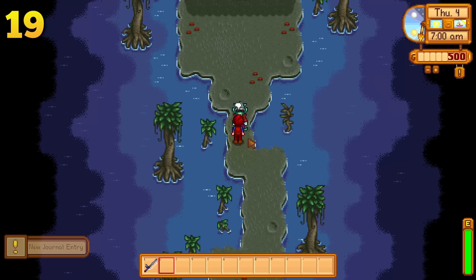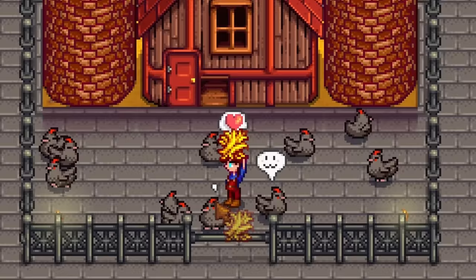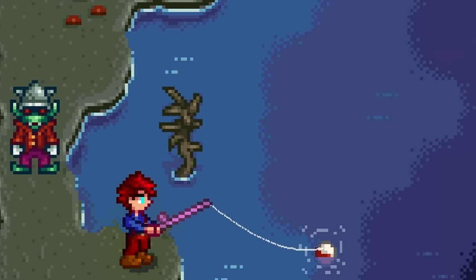You see this henchman? He is blocking our way. To get past him, you need to feed him some delicious void mayonnaise. Getting void mayonnaise is pretty tough if you do not have a void chicken, but you do not need to worry because you can fish in the river right next to him to get some void mayo. Easy.